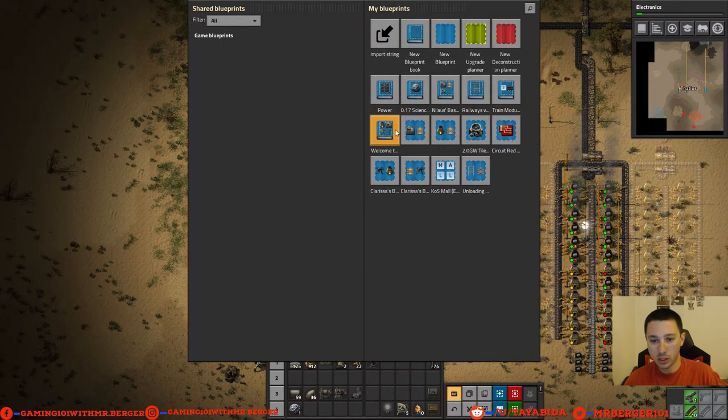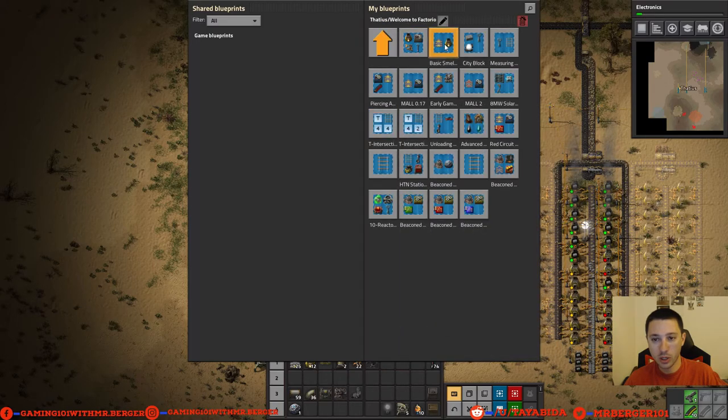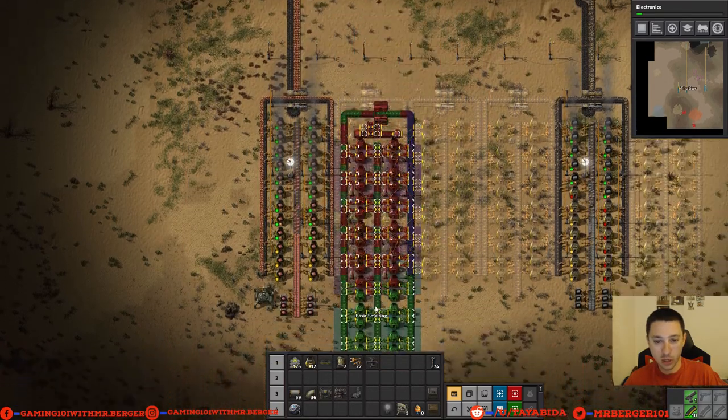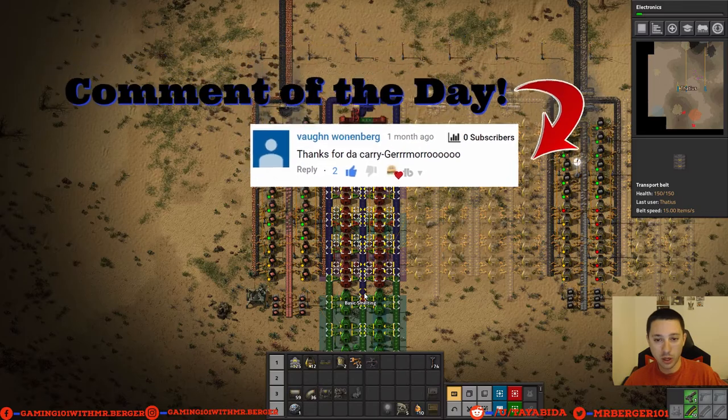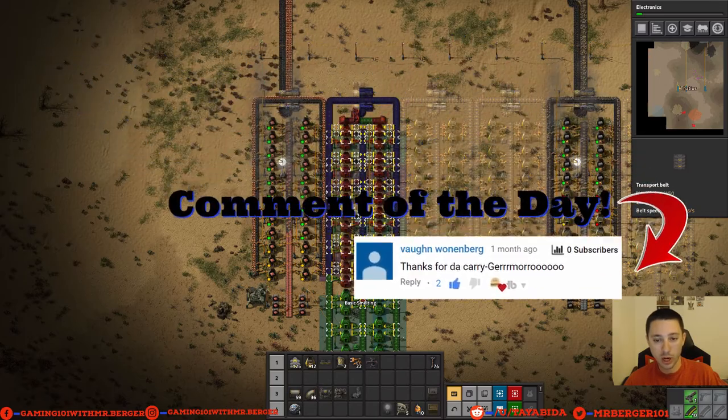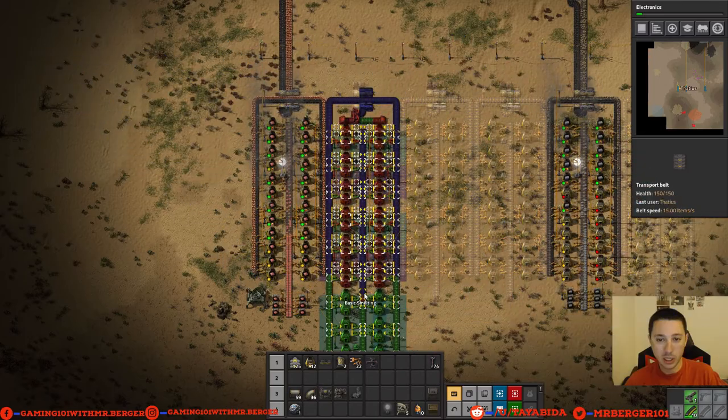It's in the Welcome to Factorio book under basic smelting, and I kind of like this one a little bit better. What it does is it runs coal on the left-to-right belt and then just splits whatever ore is coming in from the above area, and it just works out really well.